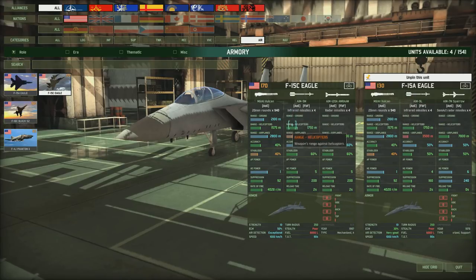The F-15C Eagle upgrade has the AIM-128 AMRAAM with better accuracy and a slightly better stabiliser, plus the AIM-9M which is a slight upgrade on the AIM-9L with slightly better accuracy, stabiliser, and very slightly better range. The gun stats are the same. However, you get a much better ECM at 50%, giving a better chance of survival, and the speed and turn rate are the same. You pay an extra 40 points and get slightly better accuracy and a better ECM - it's a nice aircraft.